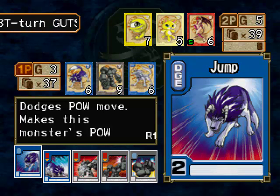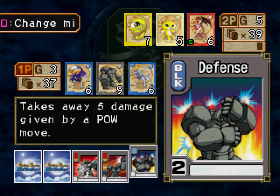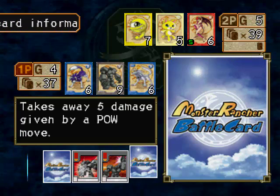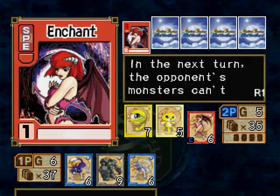I didn't draw the cards I want. I should have Flushing. This deck is mostly int attacks, so I don't need to defend.